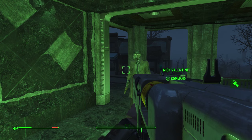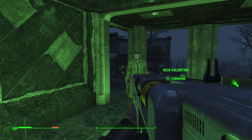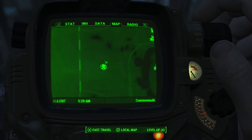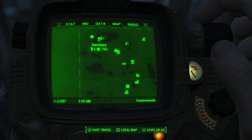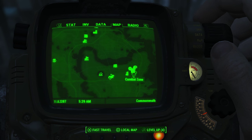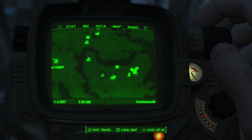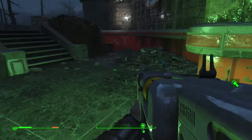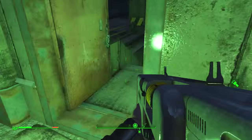After all that dialogue, we are finally at Fort Hagen after following Dogmeat here. This is the main building, but you can't get inside directly. You're going to find a side door — it's not hard to spot and I'll show you on the map just in case. Watch out, there are going to be synths everywhere, so you may need to run inside. I cleared everything out beforehand so I could just show you the location — you only have to deal with a couple of enemies.